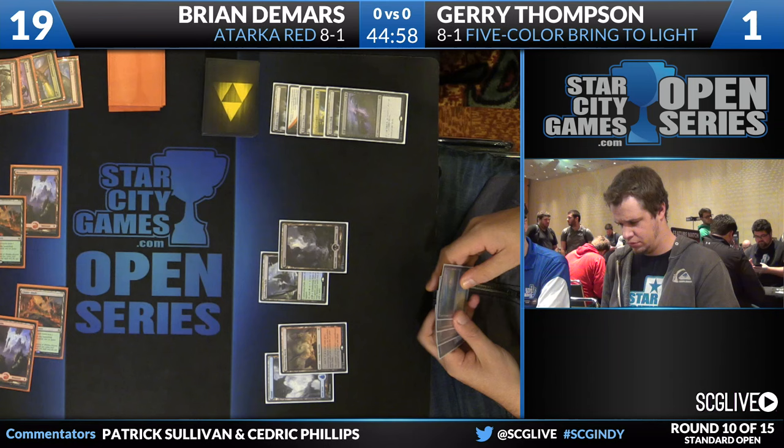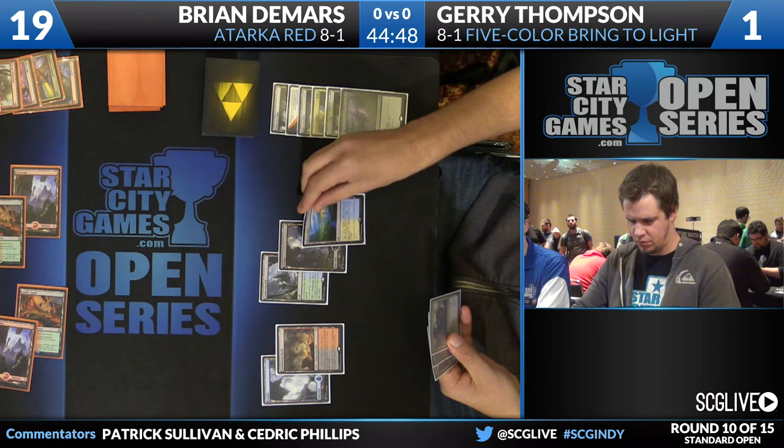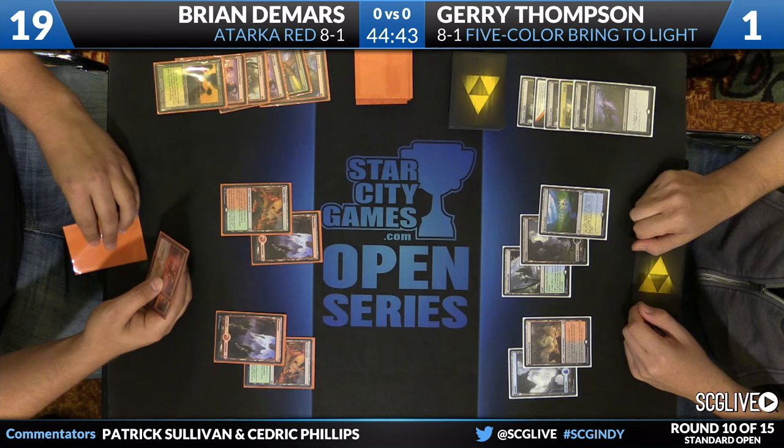He's going to have to draw a land au naturel. There is Flooded Strand — pass the turn back. How many fetchlands are in Jerry's deck? I think it's 13 — a Modern-esque 14.